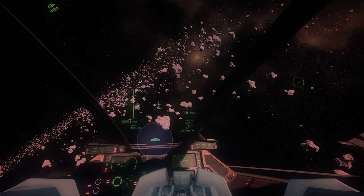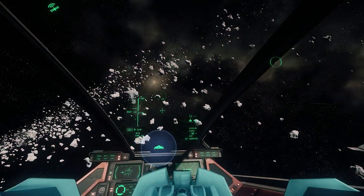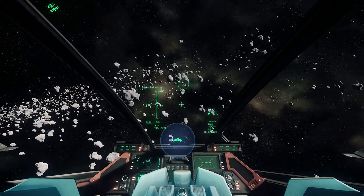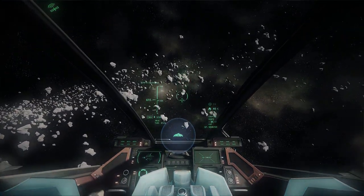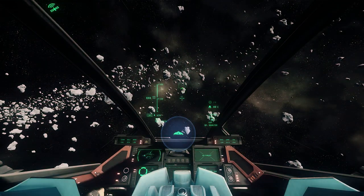On the left, you have your MobiGlass network features that you can exit to — for example, the Mission Manager. And on the right you have a Recent Notifications section. It is worth noting that all of this is subject to change, but it's looking like it's coming along nicely.